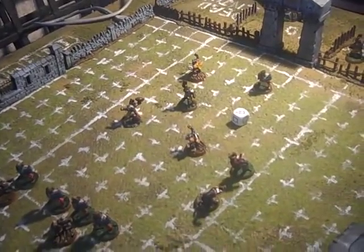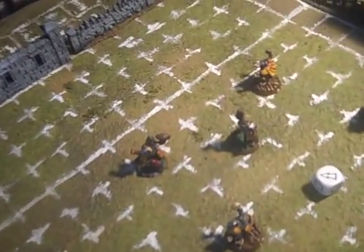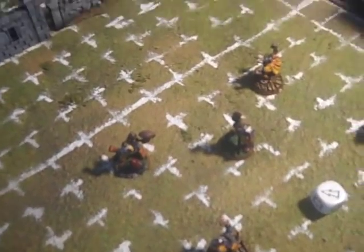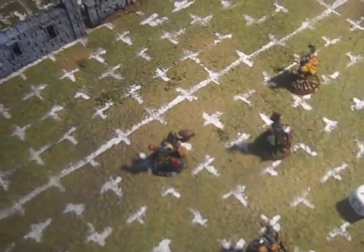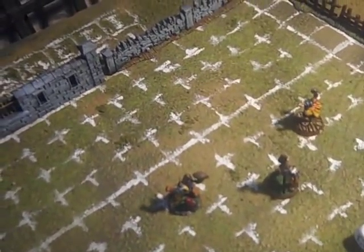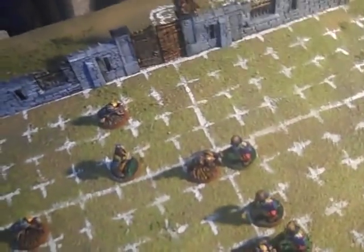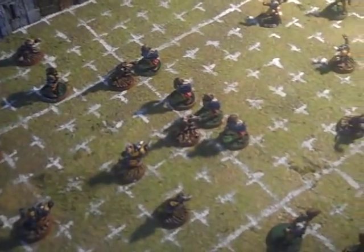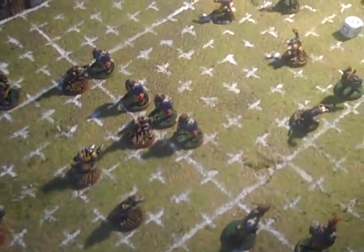When I declare a pass, the pass has to happen at the end of my move — so you can move and then pass. I could pass in any direction and also pass to an empty square. Bear in mind, if the ball hits the ground for any reason — a fumble, an inaccurate pass, or the catcher drops the ball — it's a turnover and the Skaven would take over.